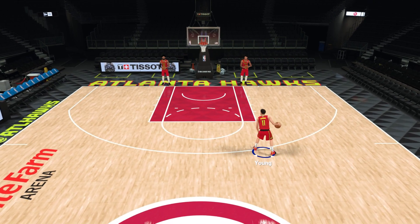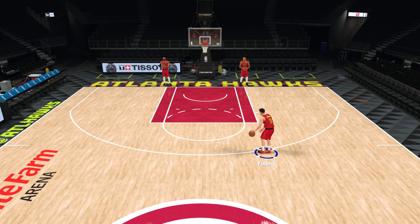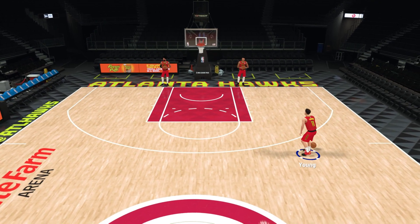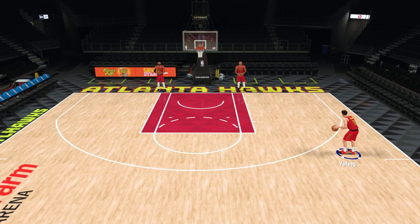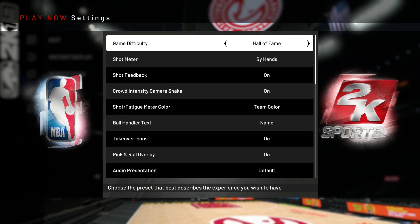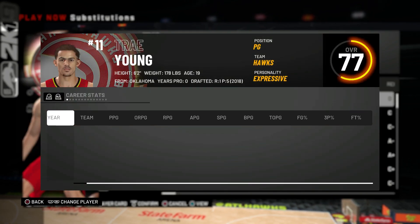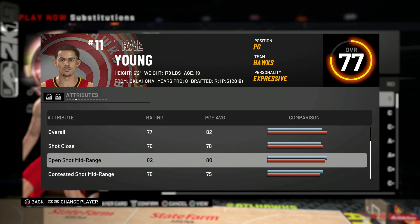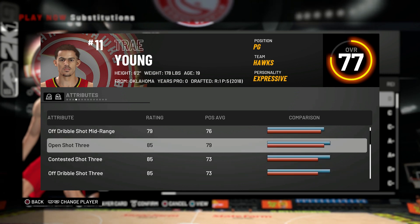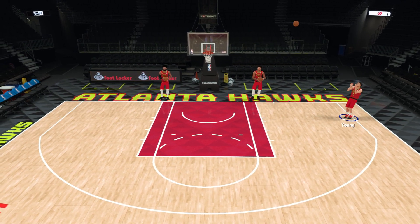We're going to be doing five racks and five shots per rack. Each ball is worth one point and the last ball is worth two points. The last rack is also a money ball rack where each shot made is worth two points. I'm also playing on real player percentage, so my release has no effect on how good these guys do. We got Trey Young out here and we're on Hall of Fame difficulty. Let's check out what his actual rating is for his three-point setting. He has an 85 open shot three, which isn't too bad. Position average 79 — I thought it might be a little higher for him.